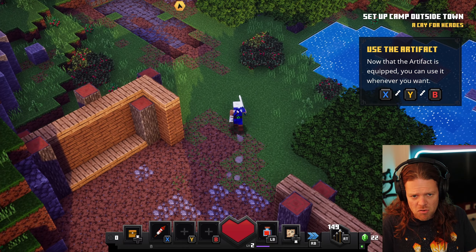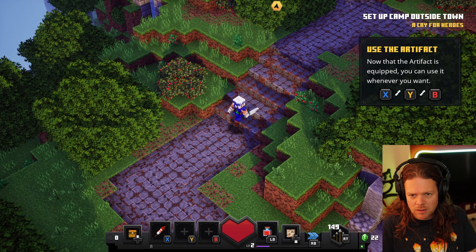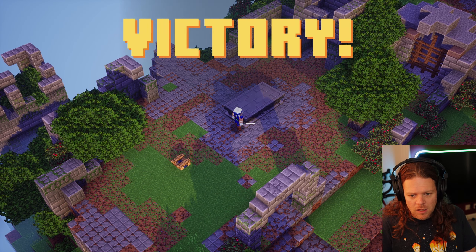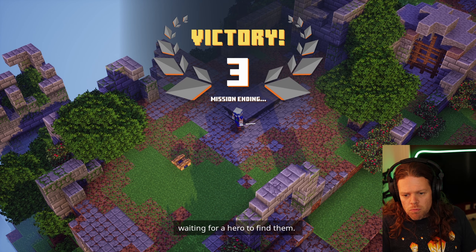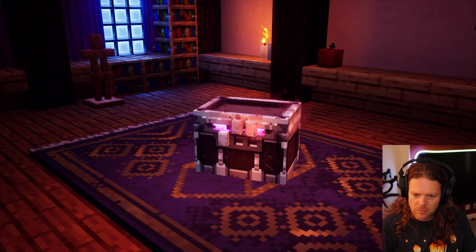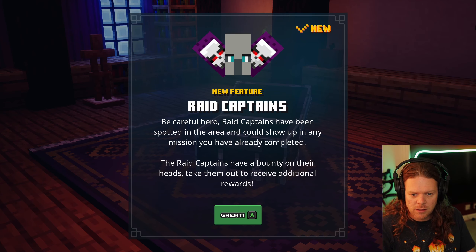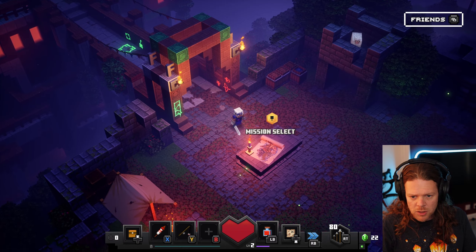Follow the waypoint, keep going. I want to use my roll — not sure how that works. You were too late to rescue the villagers, but don't fret, they're still out there somewhere waiting for a hero to find them. I was too late to rescue the villagers — that's a shame. Fishing rod! Raid captains have been spotted — not worried about the raid captains, not worried in the slightest.